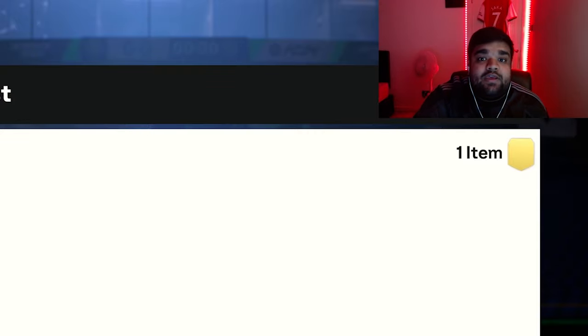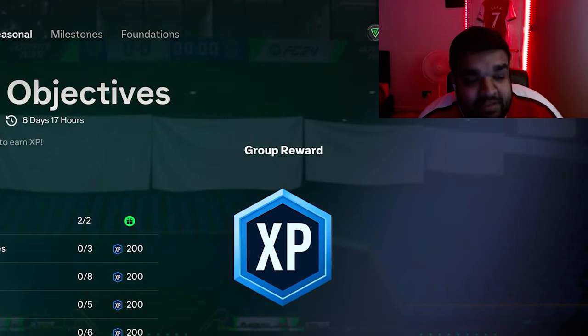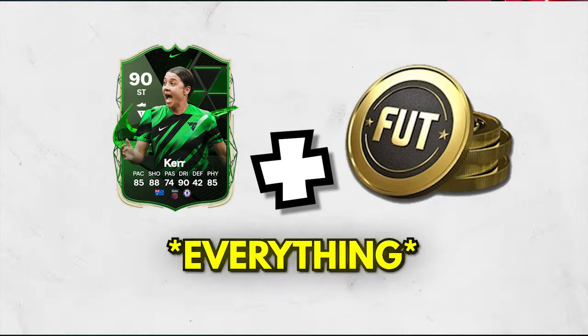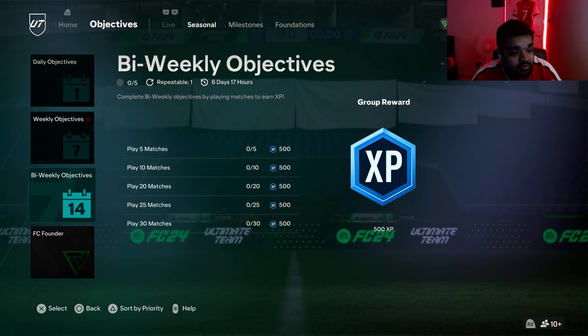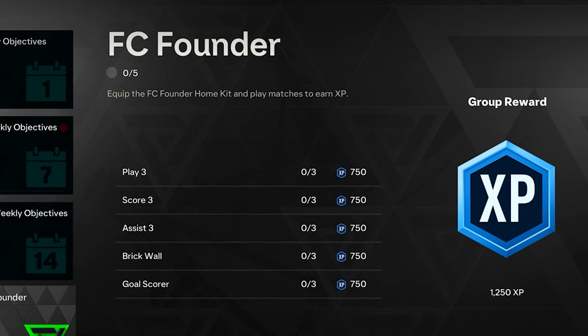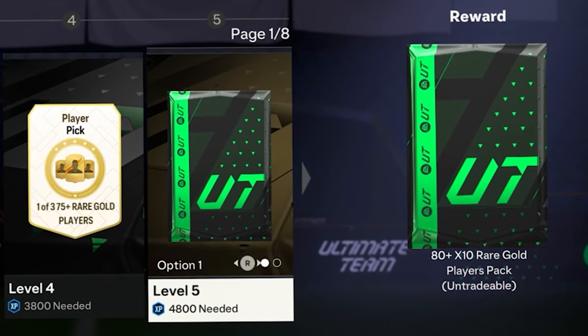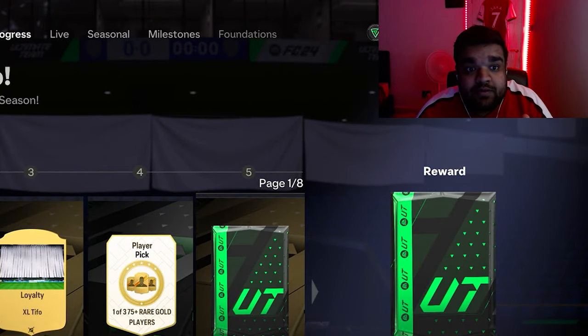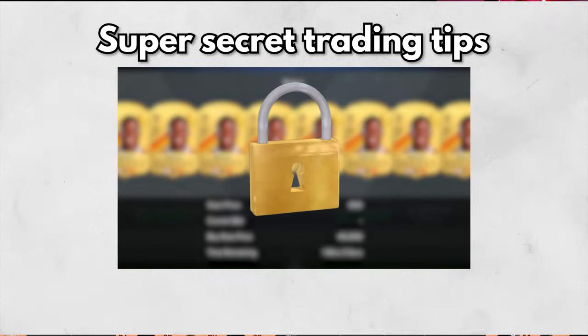I'll show you all the insane stuff we got, like the double walkout - you don't want to miss it. We are in desperate need of players and coins, so I'm going to rattle through some squad battles and get some objectives done. I can do this FC Founder one and hopefully get the first five levels done to get an 80 times 10, which could be huge for the team. In between squad battles, I'm going to do some trading and show you at the end what I've been doing to make coins.